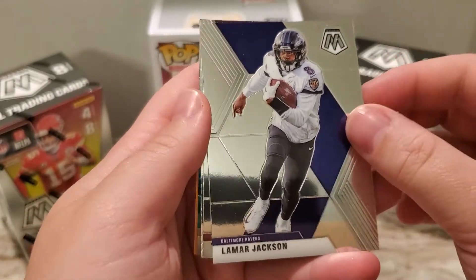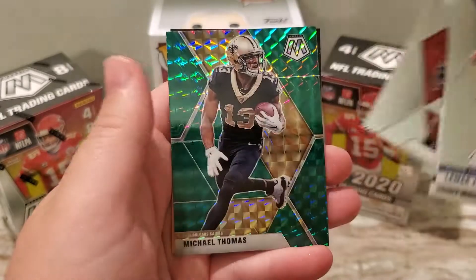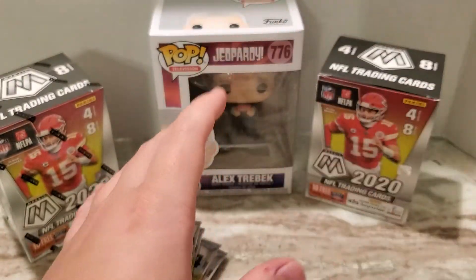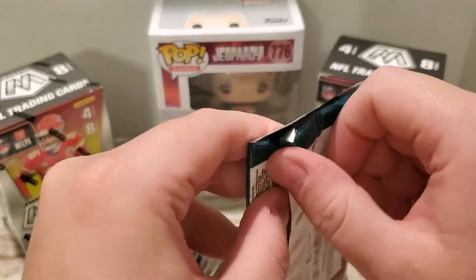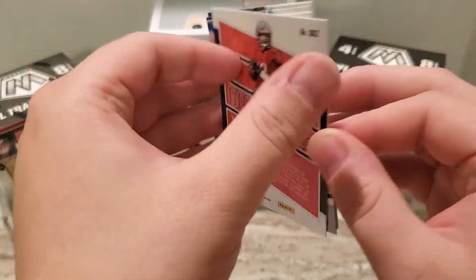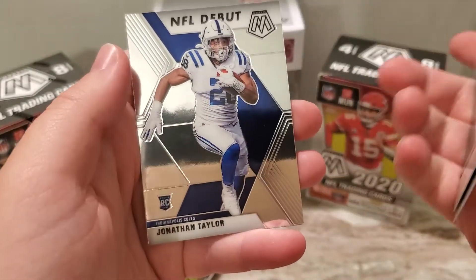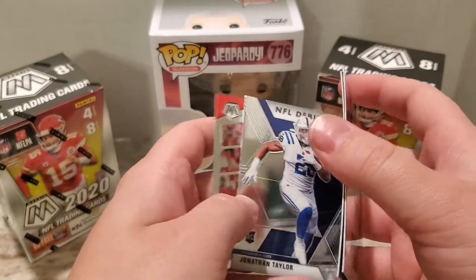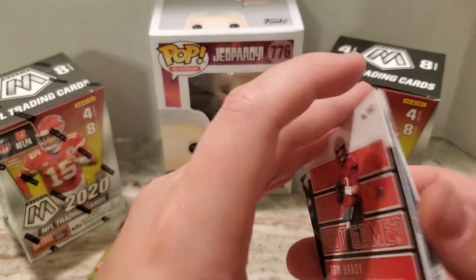That's a nice one to start off with — Lamar Jackson, Terry McLaurin, Javon Kinlaw. And a green of Michael Thomas, so a really really nice pack number one. There on the back — Tom Brady, Mike Ditka, Sam Darnold, a nice Jonathan Taylor rookie debut. I'll go ahead and sleeve the Brady after the video's over.